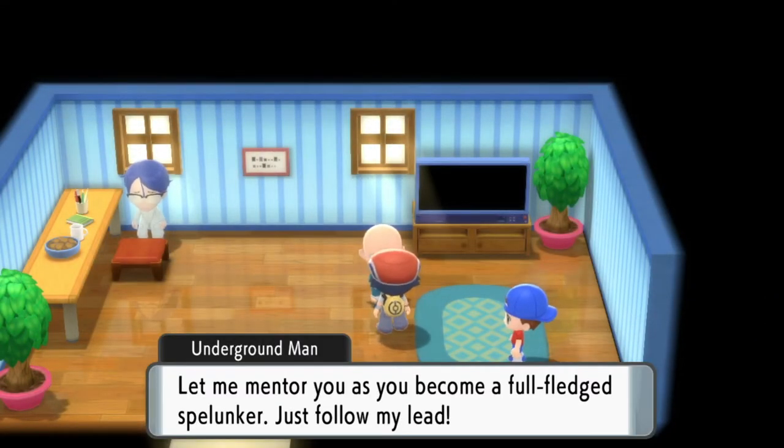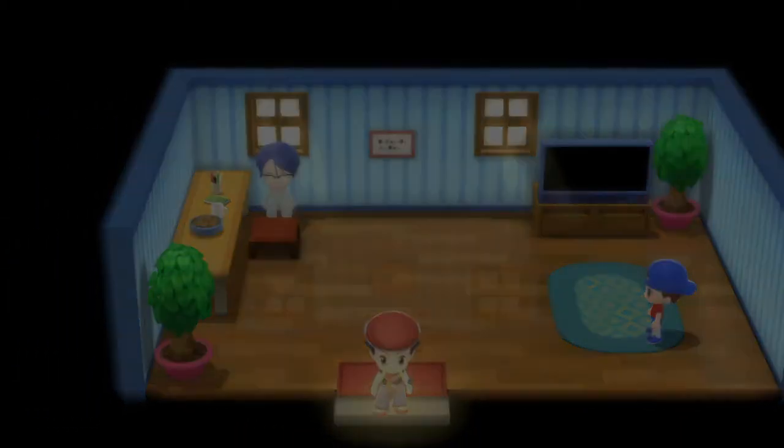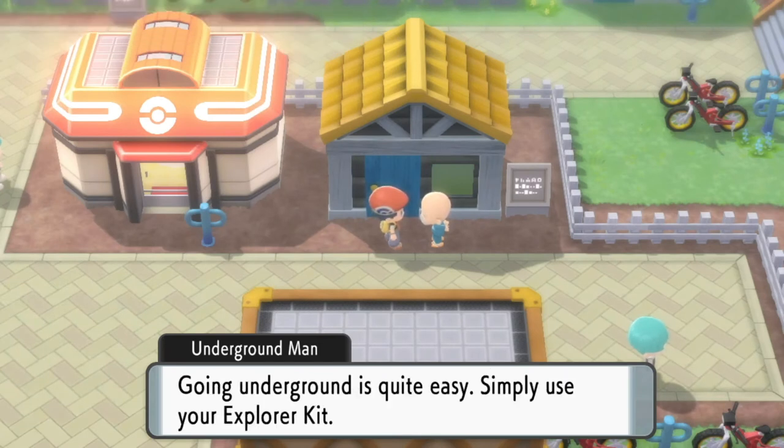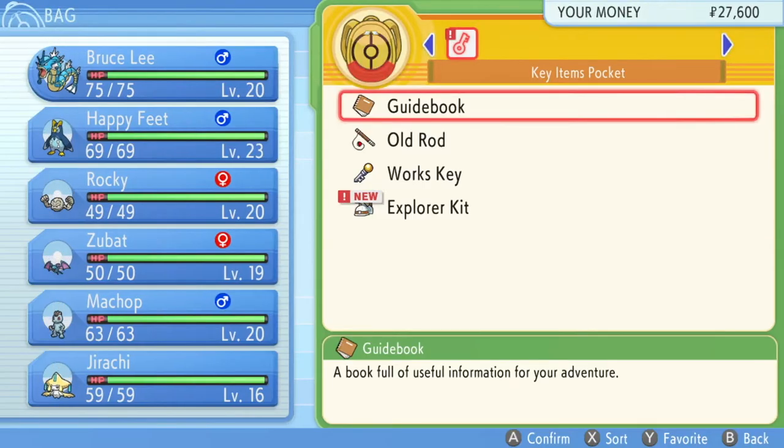Once we get that Explorer Kit, we are going to go underground. He can take us there and he's just going to show us the first time. After that you can go underground on your own. Just pull up your inventory and we're gonna go underground.